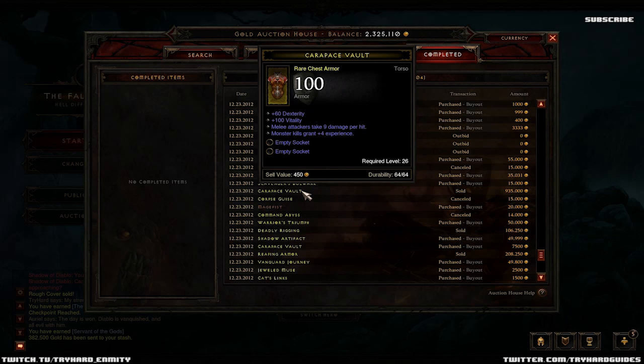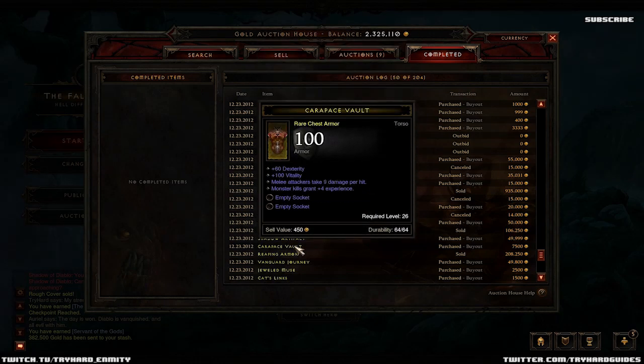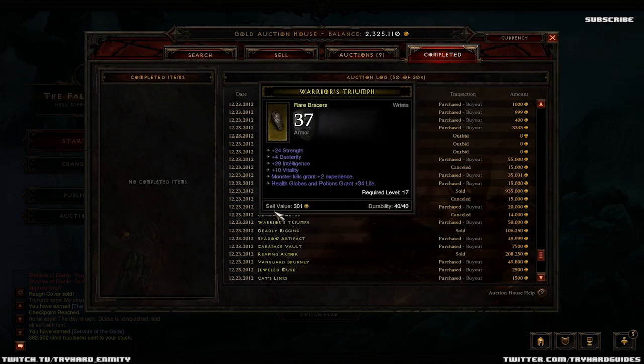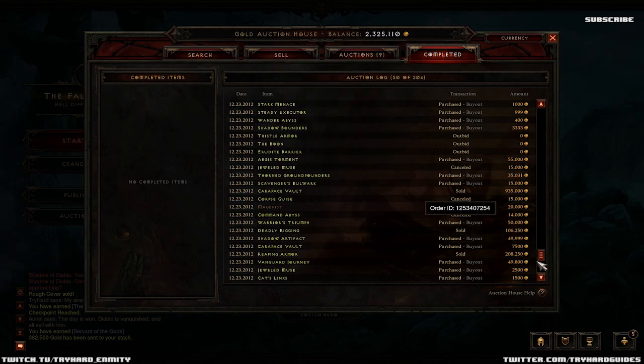To be fair, that is an insane level 26 chest piece - absolutely balls to the wall insane. 60 dex, 100 vitality, two sockets with experience on it. I obviously saw that and was searching for items roughly like that. As you can see, Carapace Vault - purchased it for 7,500 and sold it for more than 100 times that value. Which is just insane.